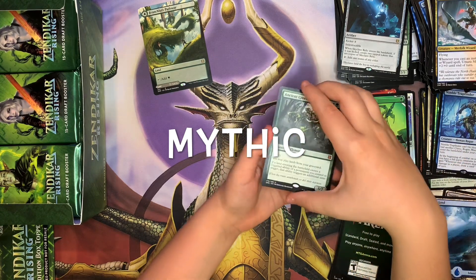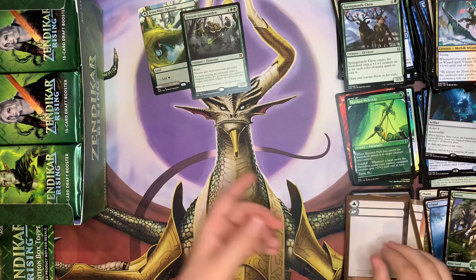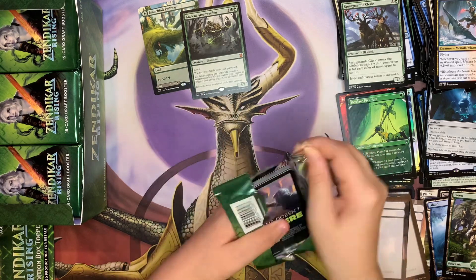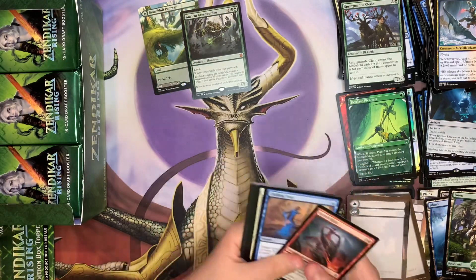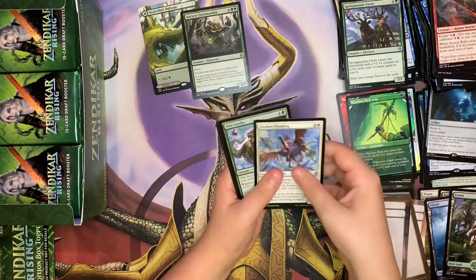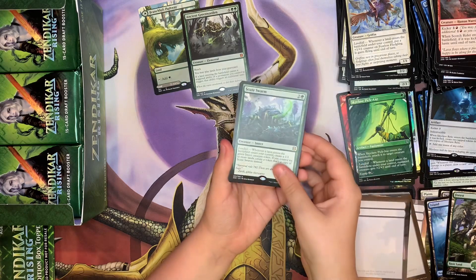Mythic — Ancient Green Warden. Got to put the relic there. These alternate pathways may as well be a Mythic — they're so cool. It's like in Double Masters where some of the uncommons with alternate art is considered a rare. It's kind of weird that they changed the rarity just because it looks different. Skew Swarm! I'm going to make a deck on that. He's definitely really good.